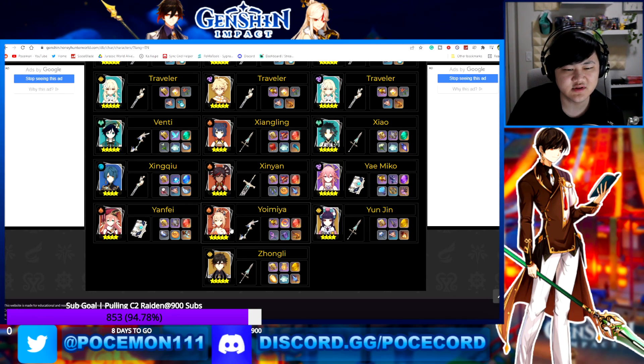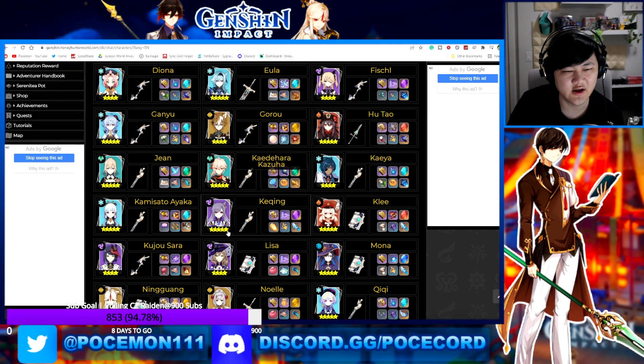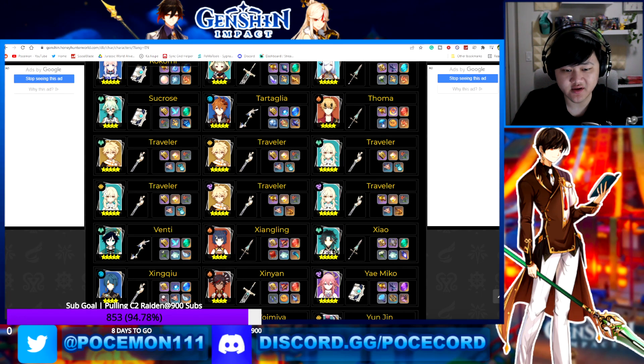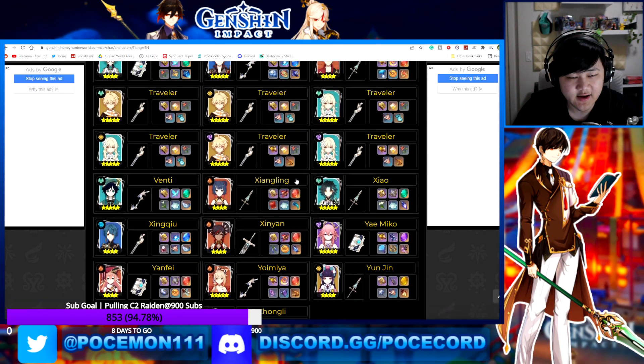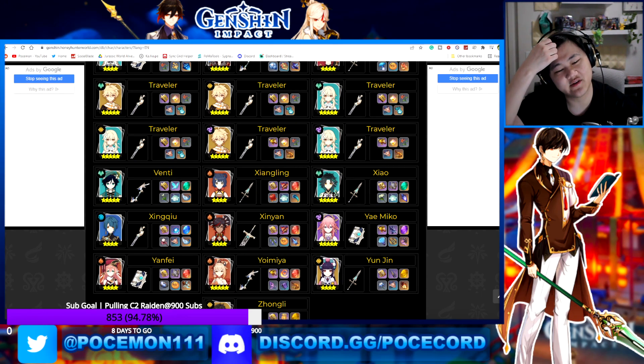A lot of normal attack users generally already have better artifacts. Eula, for example, probably already has the better artifact set regardless. Tartaglia is another one — Heart of Depth is really nice for him. Even if the calculations show this could be slightly better, is it really worth swapping over? And it might not even be that great for Yoimiya either, depending on how the calculations work. We don't really know until it officially comes out.